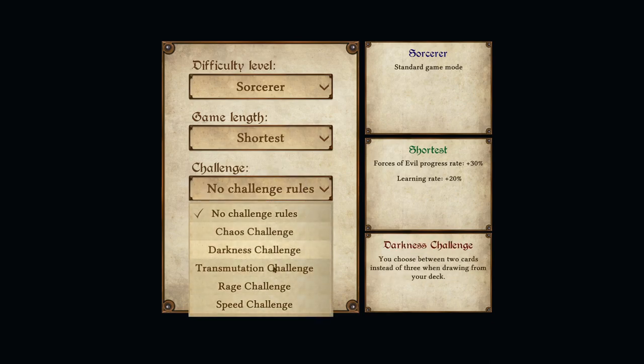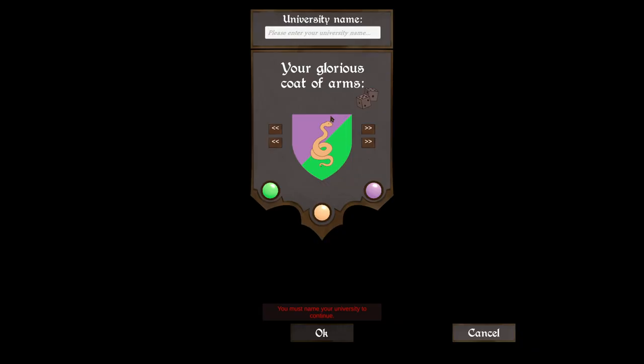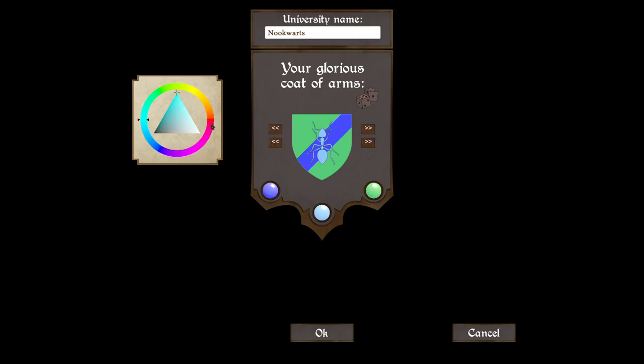We have different challenges as you play the game, and you can change some stuff around if you wish. We'll go with a normal game. The name of my school is Nookwarts — the most clever of names, I know. So we've got to choose a coat of arms. The ant is kind of cool — nothing to do with Nook or Warts, but I kind of like the ant. I need a nice red ant.